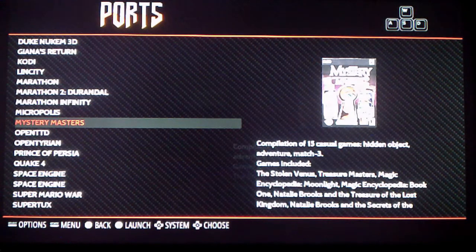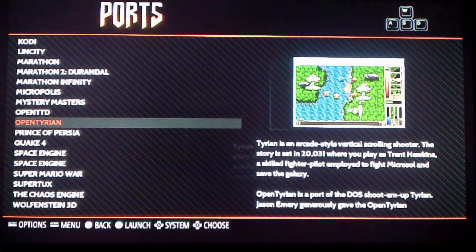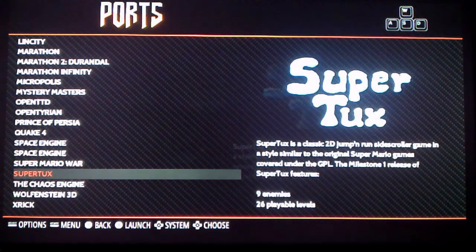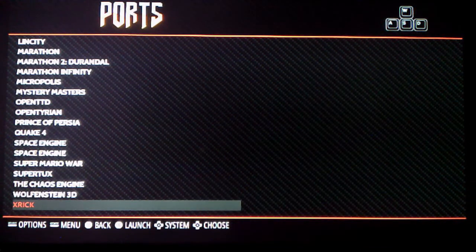Mystery Masters, a compilation of 15 casual games — hidden objects. OpenTTD, Transport Tycoon Deluxe remake. Open Tyrant, a vertical scrolling shooter. Prince of Persia, Quake, Super Mario War — this looks kind of interesting, stop as many Marios as possible to win, it's a tribute to Nintendo. Super Tux — if you've ever played with Linux, it's an okay game. Chaos Engine, Wolfenstein 3D, and xrick, which I think is like a Rick Dangerous clone.